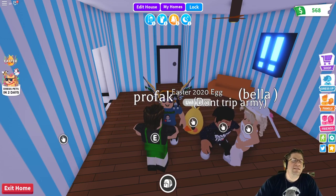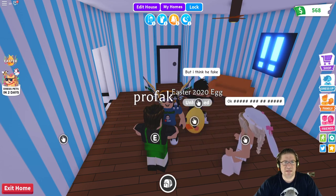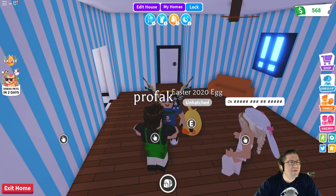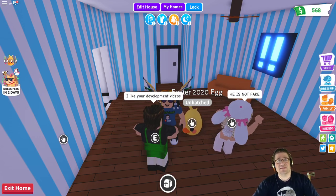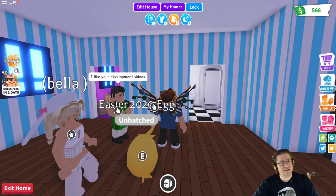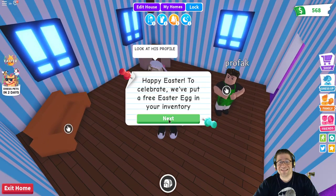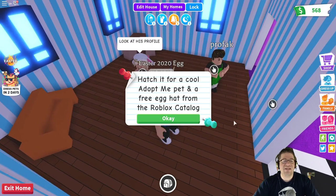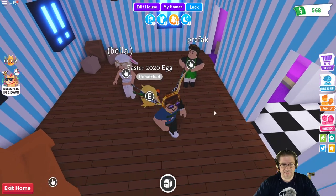Good evening everyone. This is a video on how to get the Adopt Me Chick Egg — it's an Easter egg inside Adopt Me. Right off the bat, you click on the little Easter egg icon. It says 'Happy Easter! To celebrate, we've put a free Easter egg inside your inventory.' You click Next, hatch it for a cool Adopt Me pet and a free egg hat from the Roblox catalog.